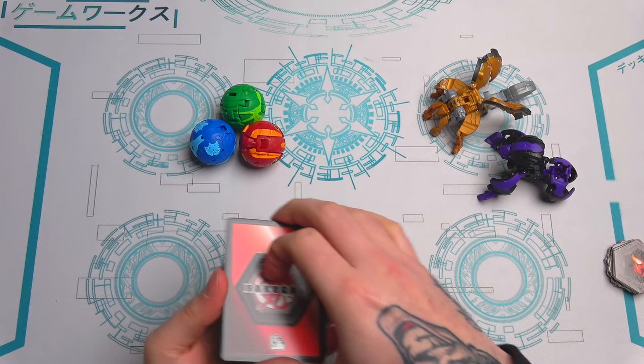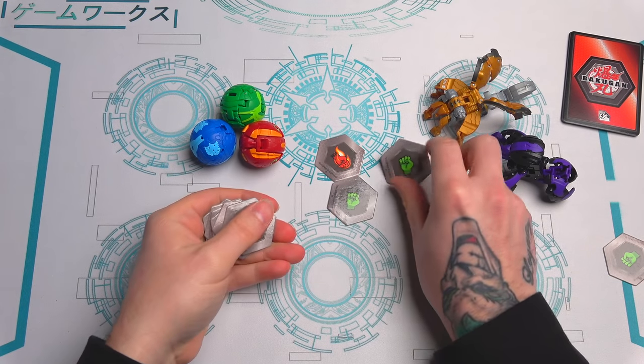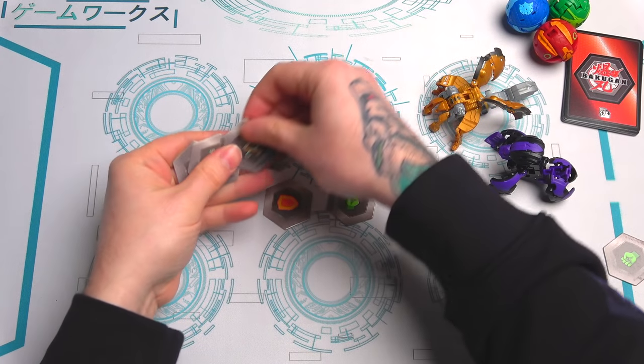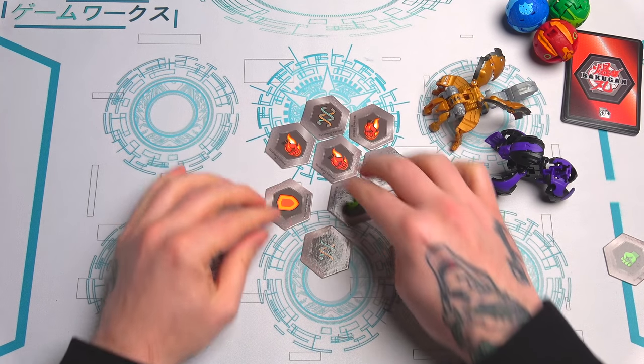We're going to look at the cards last because that would give away what's in the balls. Let's just set these up quickly — move the balls away so they don't open up, and space them out like this.